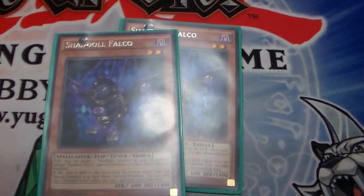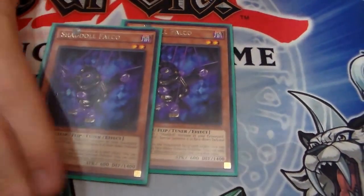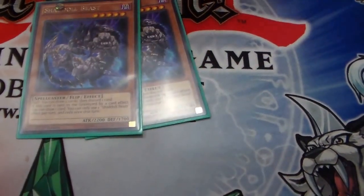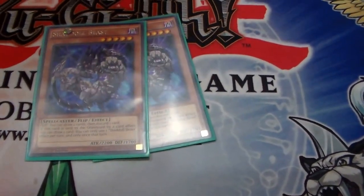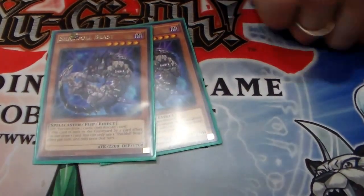We got two Falco. Falco is kind of the leader of the pack. He's a tuner, he's a flip effect, he's broken — just abused the hell out of him. That's how you basically win the game so much. Two Beast — he's your draw power. Three's cloggy because you never want to draw into him. You just want to send him to the graveyard as quick as possible, and then abuse him with Falco.